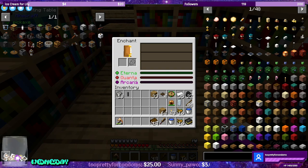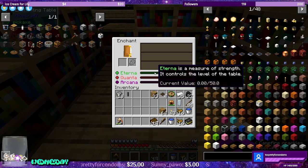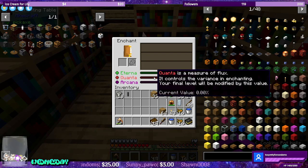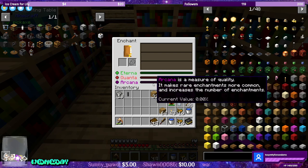So upstairs, this is where I want the enchanting table to go — right there. And here is where we're going to put the bookshelves. I believe it needs line of sight, so we're not going to put any in the corner. I'm going to make one more — it just drives me crazy. Eterna, Quanta, Arcana — that's kind of cool. Eterna is a measure of strength and controls the level of the table. Quanta is a measure of flux and controls the variance in enchanting. Arcana is a measure of quality, makes rare enchantments more common and increases the number of enchantments.